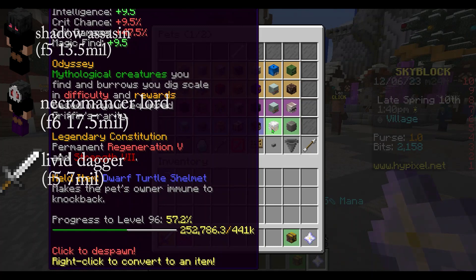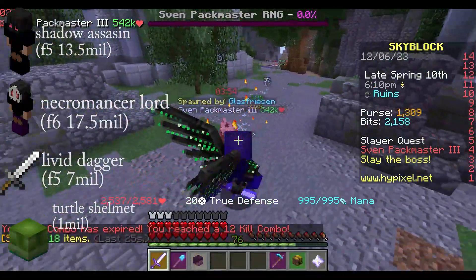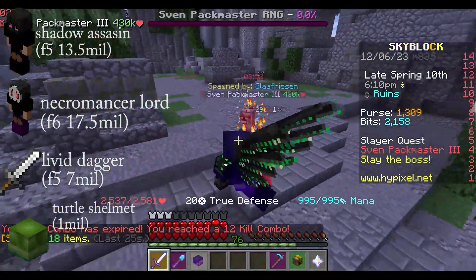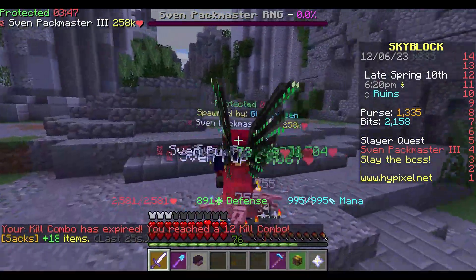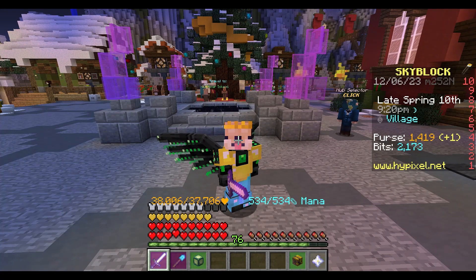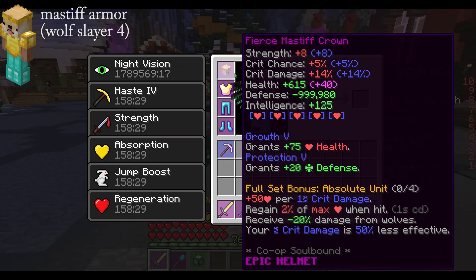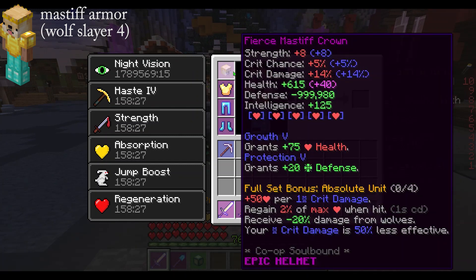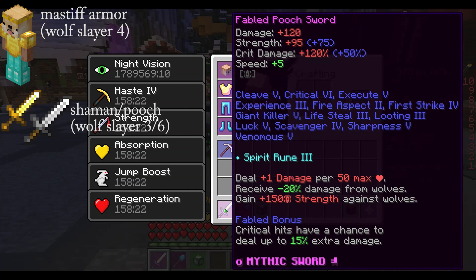For the tier 4 Sun Pack Master boss, you will need a full set of Mastiff armor, which you can get upon reaching Wolf Slayer 4 with tier 3s, and also a Pooch Sword or Shaman Sword, which you can get at Wolf Slayer 5 and 6.